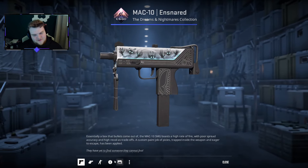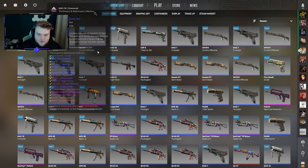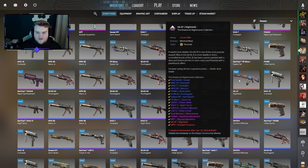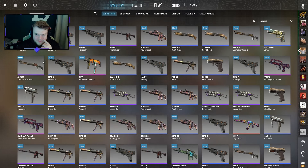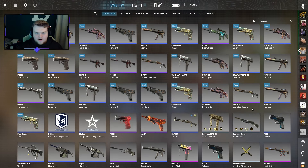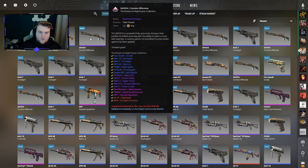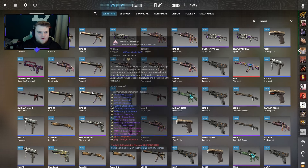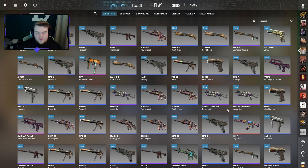It's going to be an Ensnared to finish it off. So we have an absolute ton of blues. Let me count how many purples and pinks we got - obviously one red, the Nightwish, Minimal Wear 0.08 float, worth about 25 pounds. I think we actually unboxed almost everything from this case except a gold and the Starlight Protector - I already owned that one. In regards to purples we actually got 23 or 24, with maybe four or five on StatTrak - much better than I thought coming in.